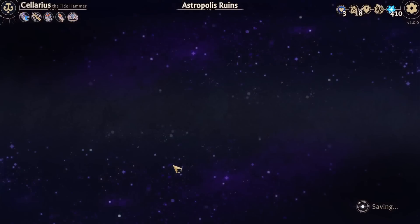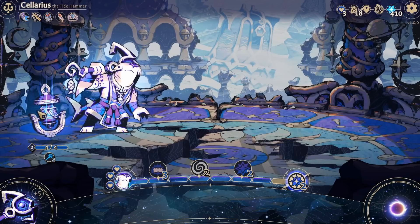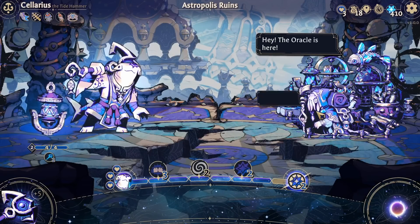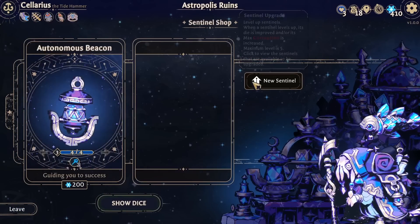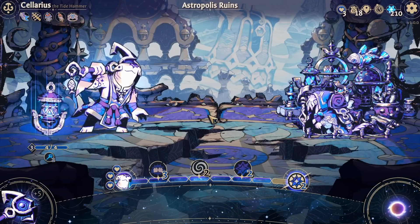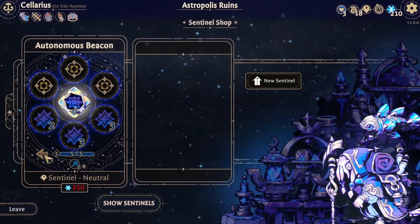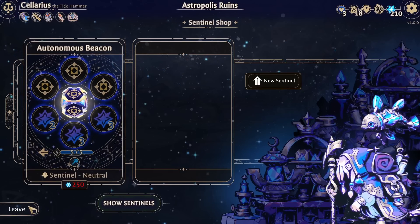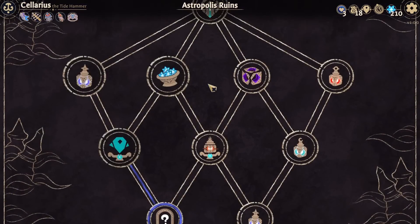Okay, and we wanted to go up here. Improve Sentinel - I want to improve this guy so we get to choose our die faces often. Sentinel upgrade, 200 - worth it. We could do it again, but I don't have 250. It only needs to be improved two more times.